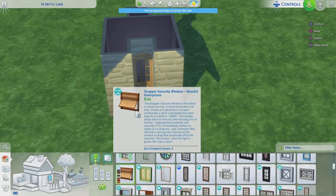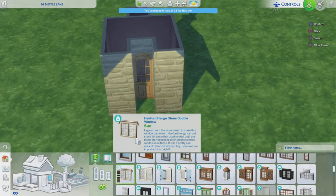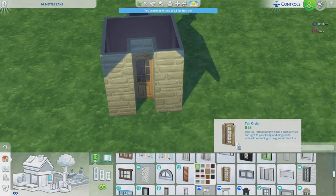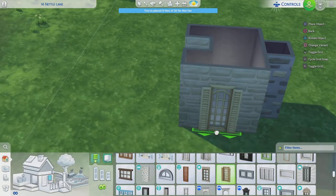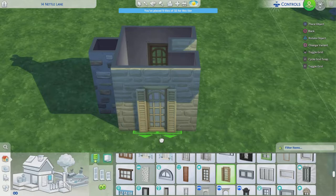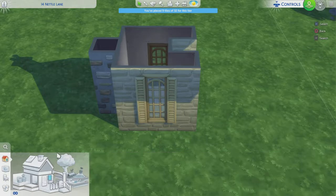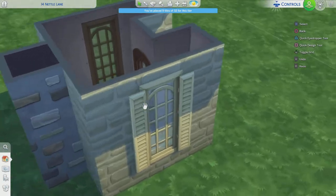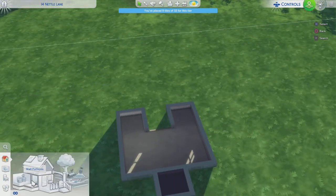I chose this beautiful door from the Cottage Living pack - it's like country kitchen, I just mixed the names up. Those windows are from base game because I really thought this house could do with some nice windows and some lighting.